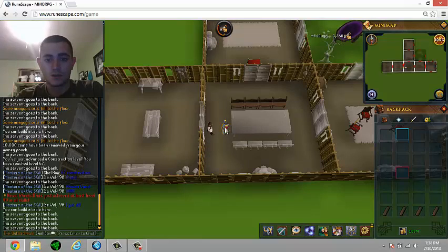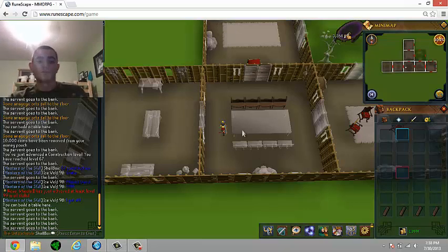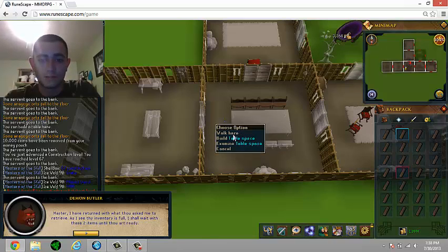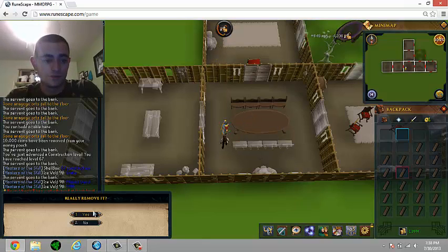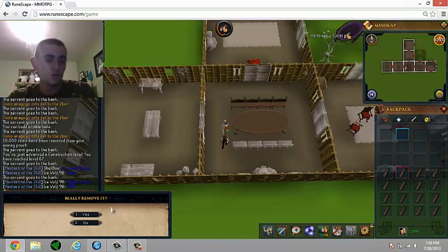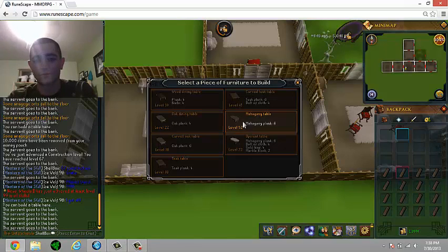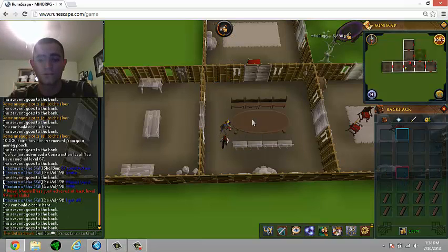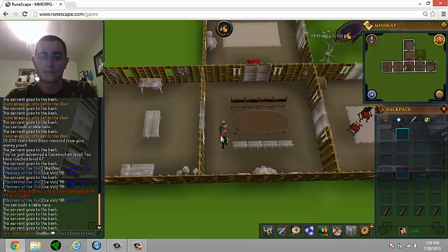You can use sacred clay hammers if you want to put the time in and save yourself half the money. But if you have the money, it will save you half the clicking and half the money actually. If you have the time, do stealing creations. Or you can do half and half — you can do an hour with mahogany tables, and then go do stealing creations for an hour, and then do an hour with sacred clay hammers and just take your turns.